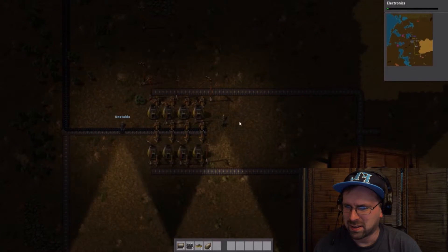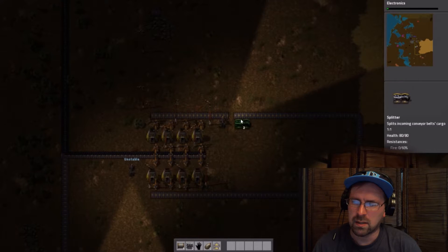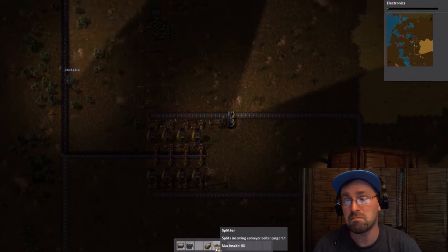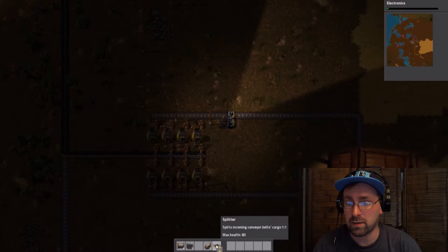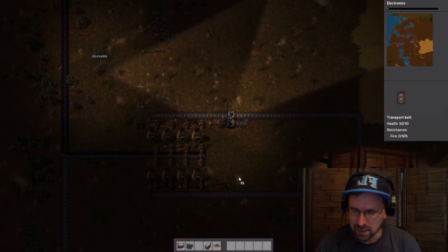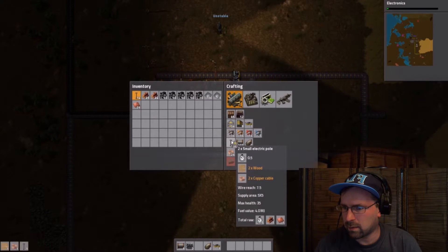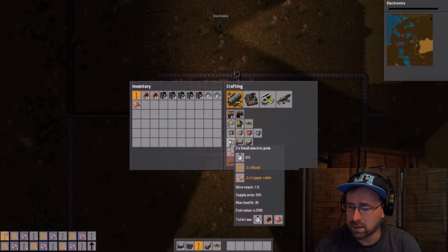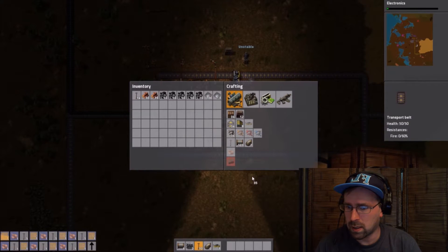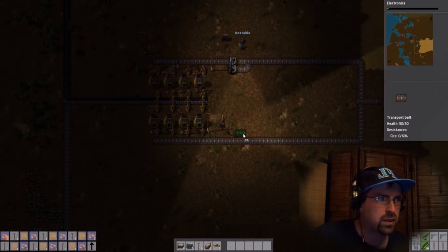Now I need to electrify the fully built copper plant, for which I'm going to need more wood again. You wouldn't happen to have telephone poles on you, would you? No, but I've got more than enough wood to make some. Could you? I'll throw down a chest here that you can put them in. I'd appreciate it — frankly as many as you can. More like 50. I think I have enough to do exactly 50.